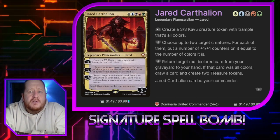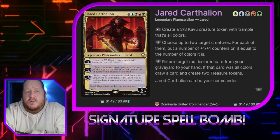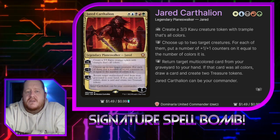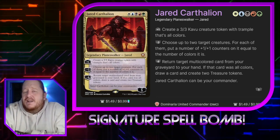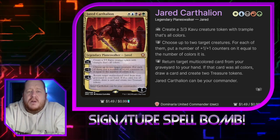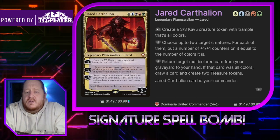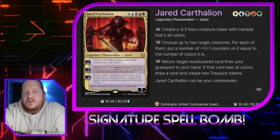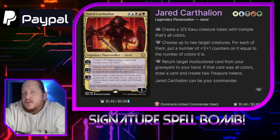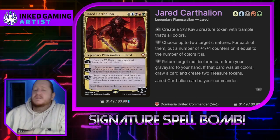It is a Jared Carthelion deck. He is a five-color Planeswalker with five loyalty and three abilities. The first makes us a 3/3 Kavu that's all colors. The next is we can minus three him, and up to two target creatures each get a number of +1/+1 counters equal to the number of colors they are — that actually turns those Kavus into 8/8s. His minus six returns a target multicolored card from our graveyard to our hand; if that card was all colors, we draw a card and create two treasure tokens. Mainly Jared is our commander because he hits all of our colors, and we will be using the five colors as you'll see in the deck tech.